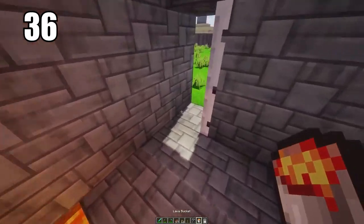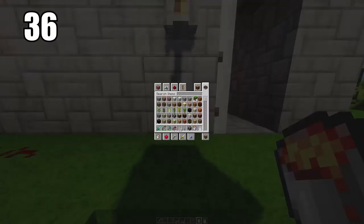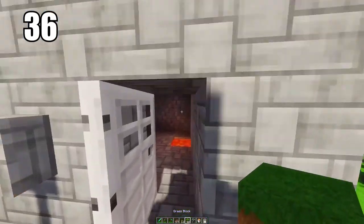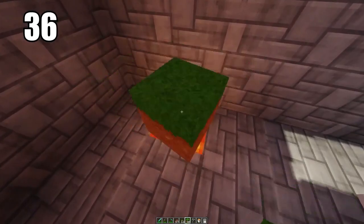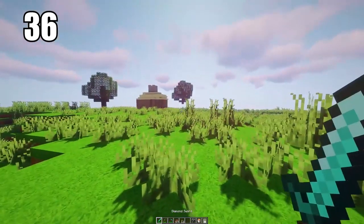Tip number 36 is keeping a lava pit as sort of a garbage bin. When you've done enough survival you have a lot of excess material you can just throw away and there's not really a clear place to do away with it. Keep a lava pit somewhere safe — obviously not by any wood as it'll catch on fire — but if you keep it around some stone you can just use this as a trash can to throw all your excess materials away.